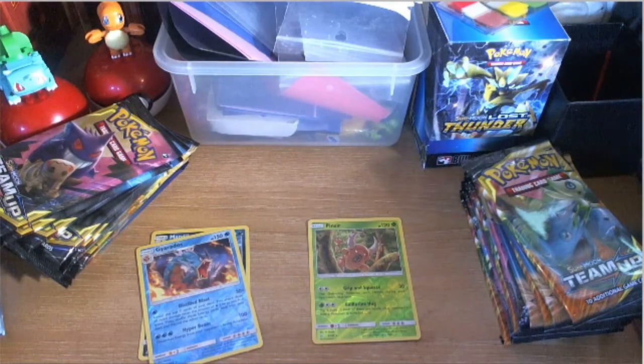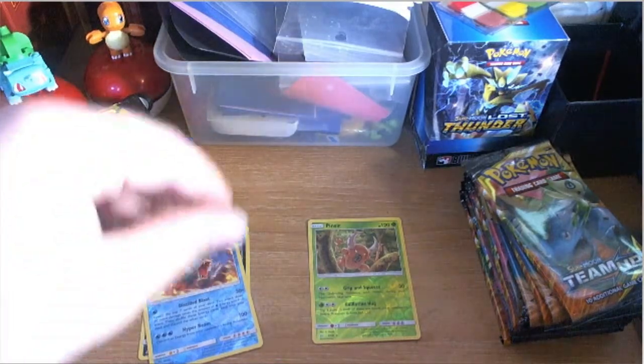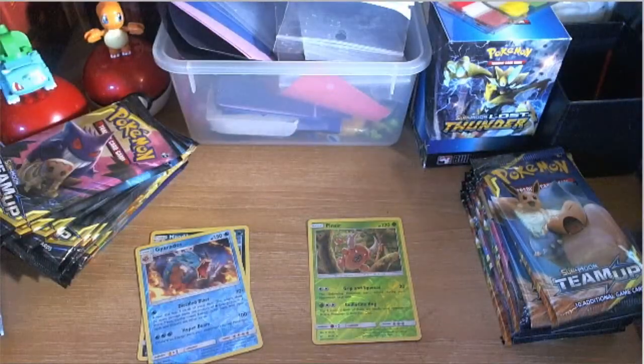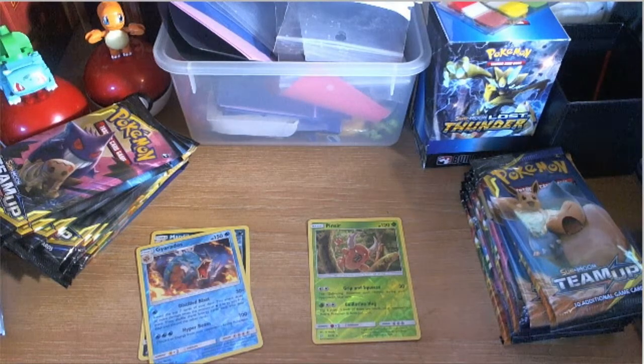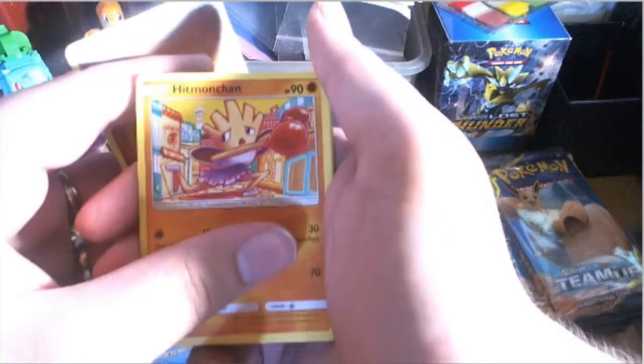I know when people do box battles they do it a little differently with a different counting system, but this is how we're doing it today because I couldn't really find a set counting system for this set. Next pack: Fighting energy, Hitmonchan, Grass Memory — the light's being a bit bright, but there we go.